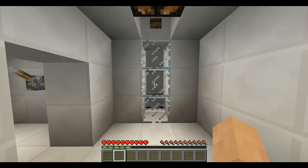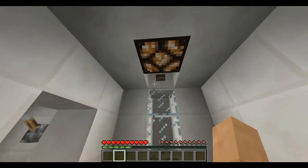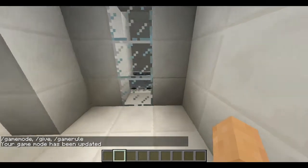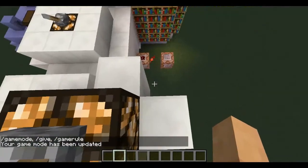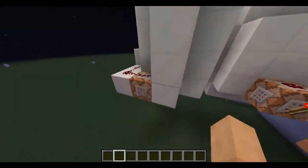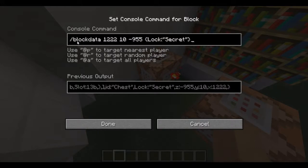Also, entities now have a new '@e' symbol in commands. That means all entities. If I click this, you can see that my minecart just flew up. I used the '@e' symbol with a range of three so it doesn't affect me, and it teleports them up four blocks to the top of this tower. This is the new '@e' selector — it'll be very useful for things like minecarts.